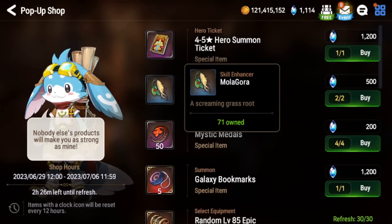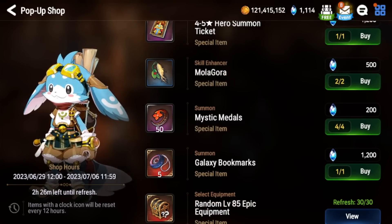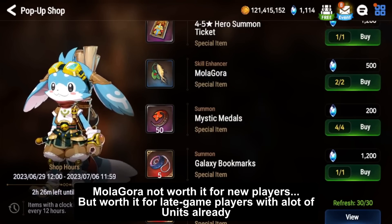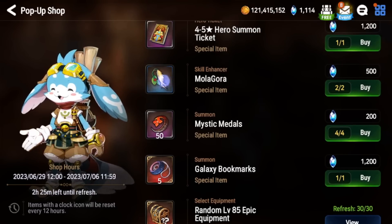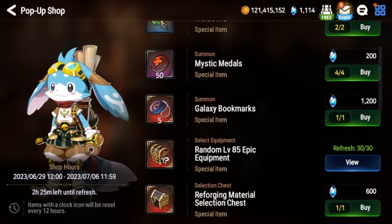Next we have Molagora, and this really depends on your account. If you're new to the game and have plenty of Molagora, I would not recommend buying this — there are a lot of free-to-play options for PVE that won't cost many Molagoras since they'll be 3 or 4 stars. But if you're late into the game, have a decent amount of Skystones with pity saved up, and are running low on Molagora, you definitely want to buy these because Molagora are time-gated.